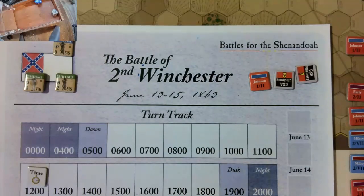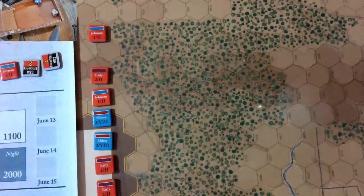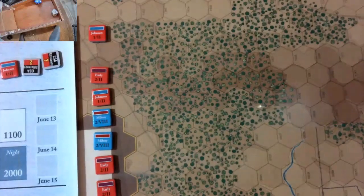Welcome back to the 160th playthrough of the Battle of Winchester using Death Valley Battles for the Shenandoah and the expansion for 2nd Winchester. We finished the 12 p.m. turn and the battle has actually heated up. The units have engaged and we have some casualties and pressure on the Union line from all avenues of attack by the Confederates. Let me show you from the beginning what the AMs look like — there are quite a few of them. Early has come on, so Early's AMs are now in play.